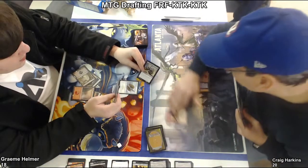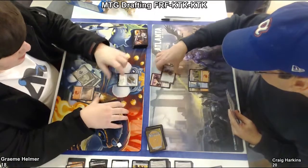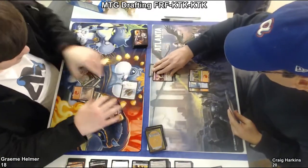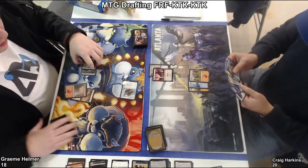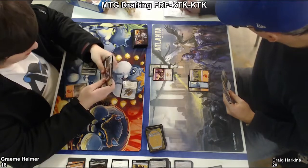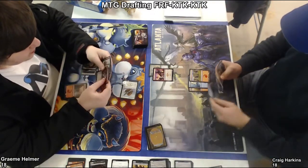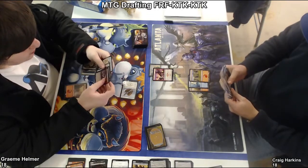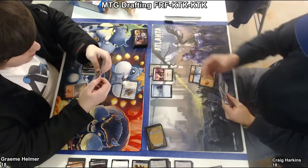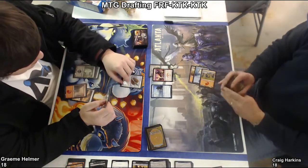Nope — he's gonna kill the Swiftspear with a card. What does that do? Oh, it just gives it minus one minus one, and then he's gonna block him. And it bolsters. Yeah, looks like there was a bolster there. So Craig's gonna take two. Oops. I forget the name of that enchantment. Yeah, it looks like Craig is a bit low on lands — white mana especially, because he's got the Seeker in his hand but he can't play it. It looks like he kept an aggressive hand that maybe needed a little bit of mana to get there.